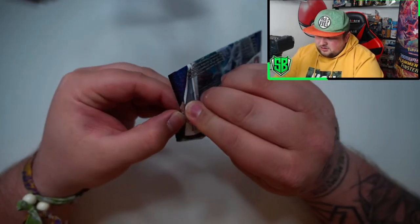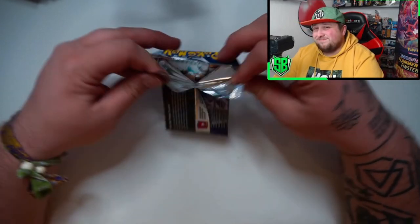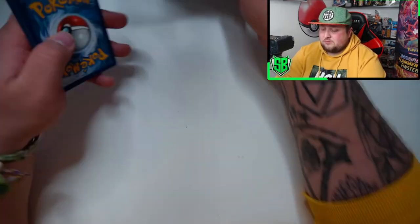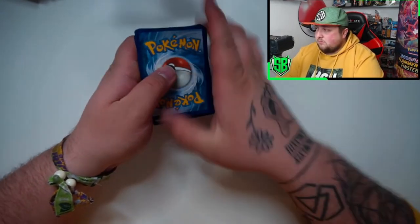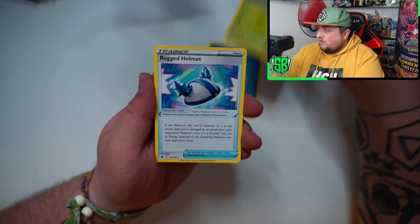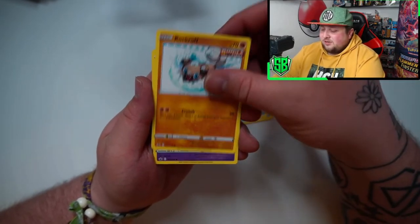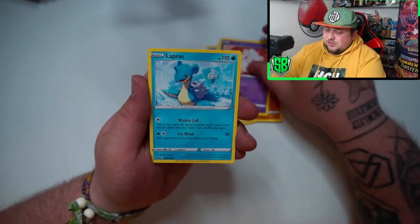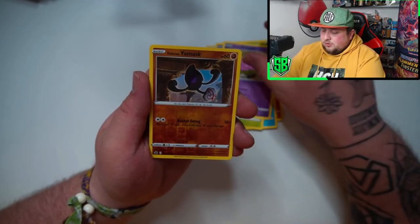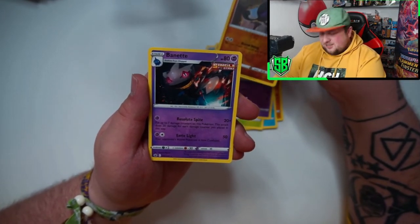Last pack — last pack magic maybe. We'll see. Got the Water Energy, Sneasel, Rock Helmet, Crushing Gloves, Rockruff, Swirlix, Lapras, Deerling, Galarian Slowpoke, Galarian Mask, and a Beartic. Non-holo.